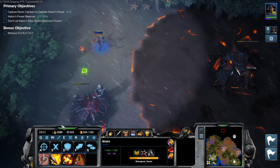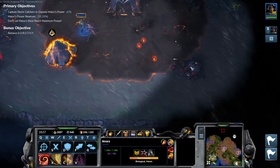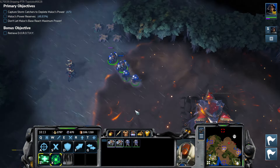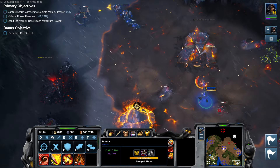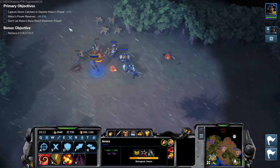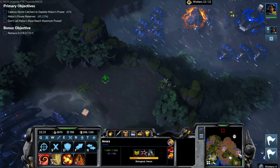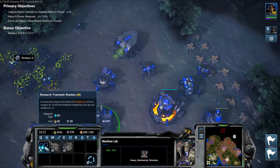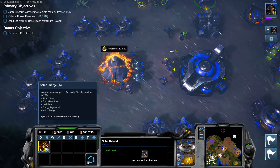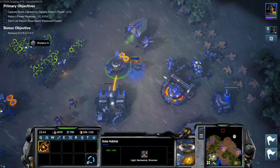How many blood things does she have? A lot. So by killing this base, we... fantastic. You guys are going to go after this — I think you're strong enough. I can go retrieve Dorothy, she'll be good, and then we'll go for the final base. Just get all the upgrades. Upgrade to solar habitat — oh, that's interesting. How long have I been able to do this? I have zero clue.